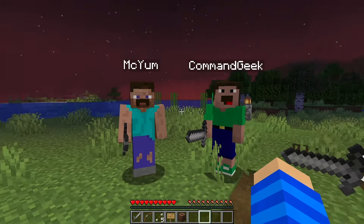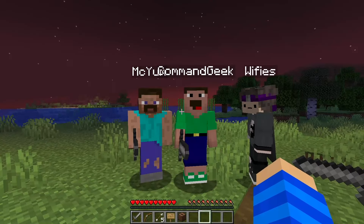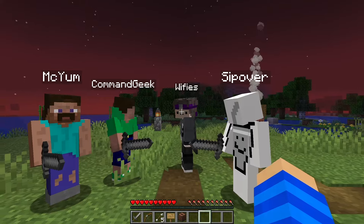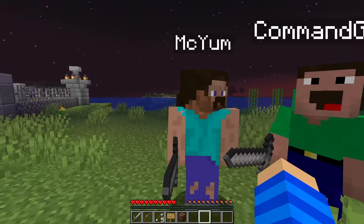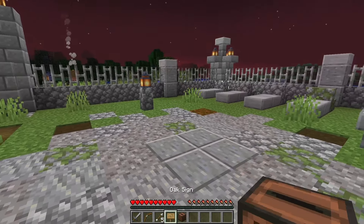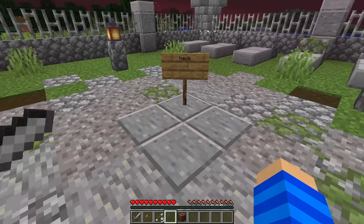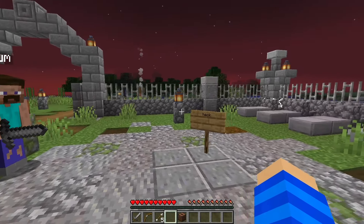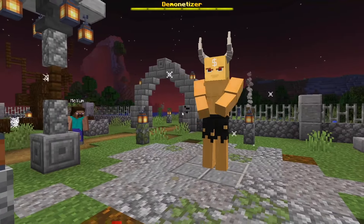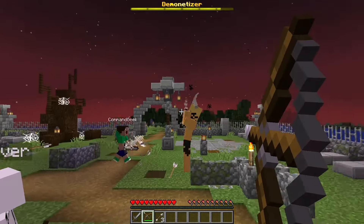For the spooky category, I basically wanted to come up with something universal that we would all be terrified of. As a hint — what do we all have in common here? We're single. You are right, but we are also all YouTubers. So I added a very special new demon boss to the game. You spawn it by writing 'Heck' on a sign and then dropping a jukebox on top. The demon's name is the Demonetizer, and he's going to get you.